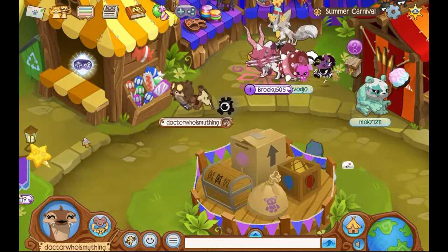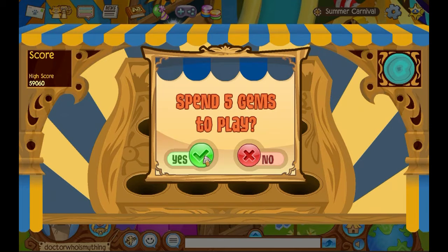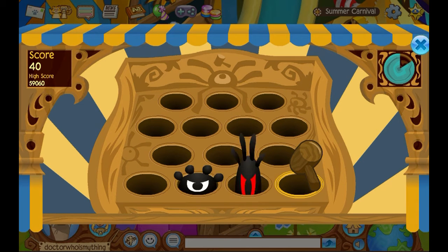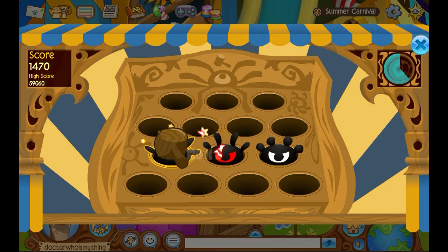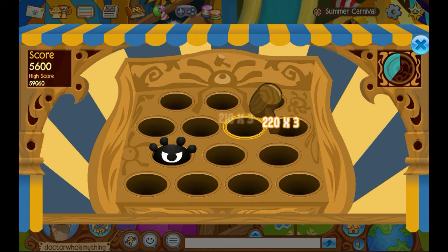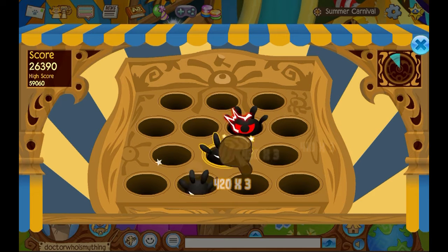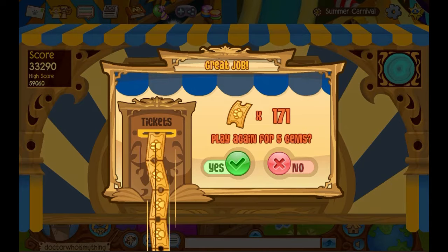The last game is whack-a-phantom — basically whack-a-mole. You try to hit the phantoms but not the lightning ones, and the gold ones are worth more. Make sure you don't hit the ones you're not supposed to right at the start. I'm using my touchscreen on my laptop so you can't see a mouse cursor. This is one of my favorite games because it's pretty easy to get tickets from, and I would definitely recommend playing it as one of your main carnival games.